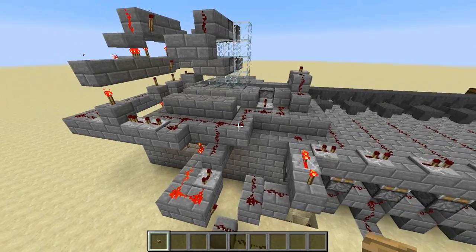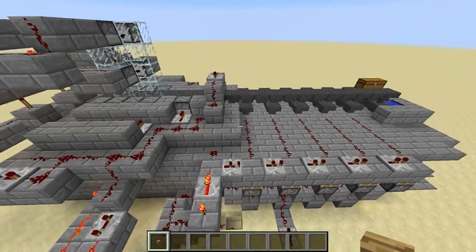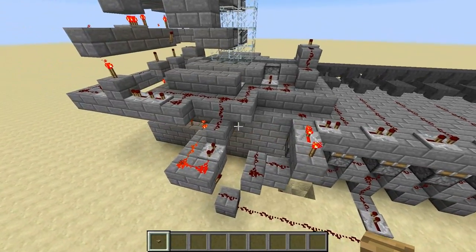Also the pulse splits off and goes down here for this whole system, which is for making sure that each time you hit the button to dispense a potion, it's going to go into a different brewing stand.